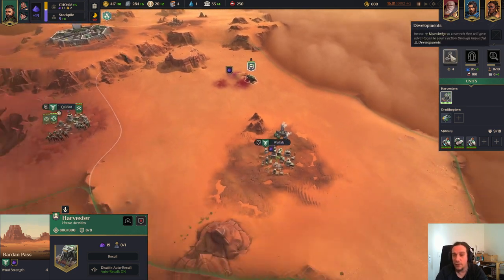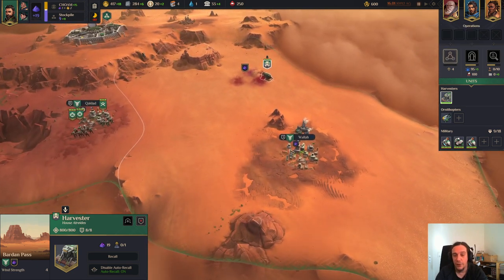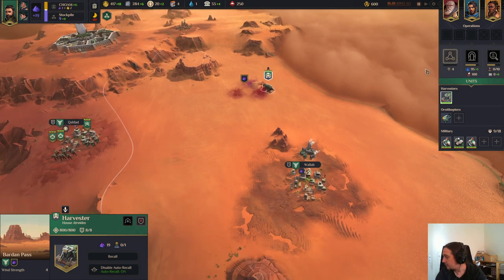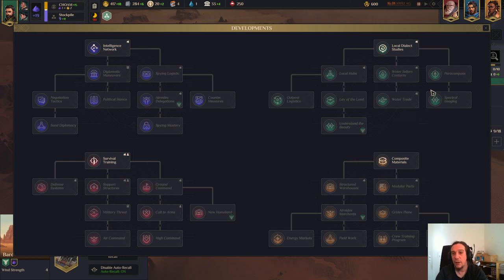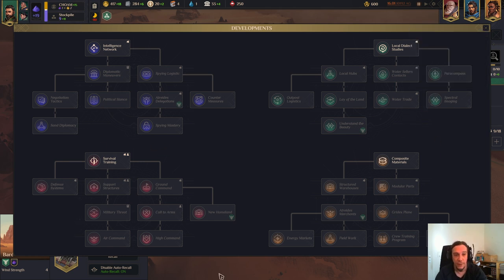Now let's talk about research. Once you have conquered your first village you have access to research. Research happens with this icon here and this is your research menu. Research is roughly clustered in the blue tech, which is mostly statecraft; the green tech, which is mostly exploration tech and also very water-based; the red ones are mostly military; and the yellow ones are mostly economy.